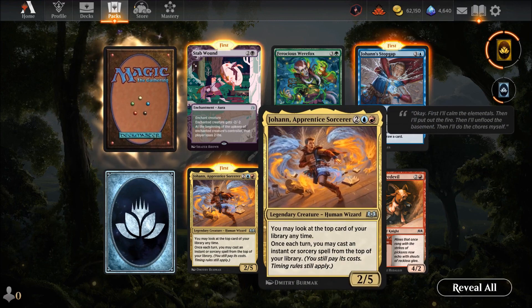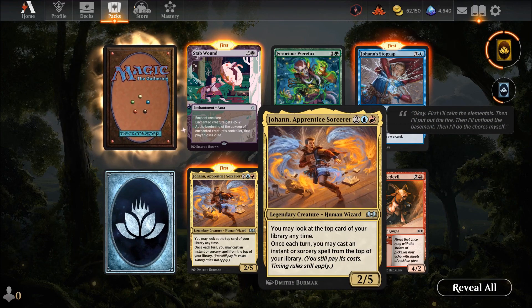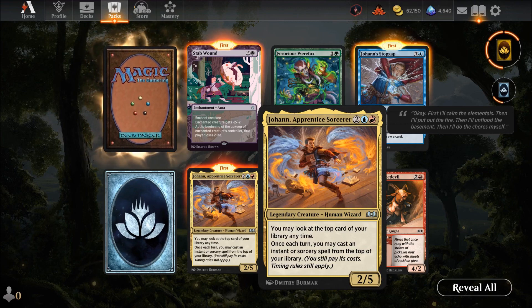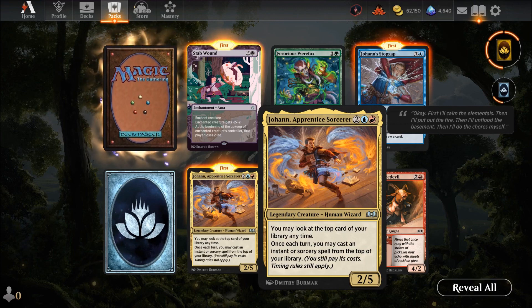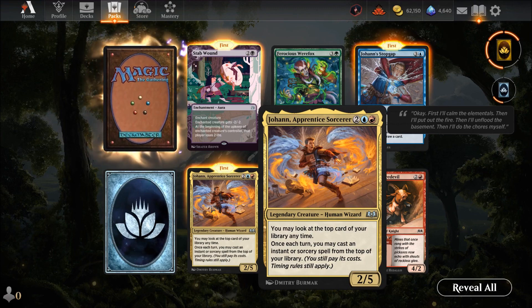Joanna Apprentice Sorcerer — four mana for a two-five. A five-toughness creature is hard to kill. You may look at the top card of your library once each turn; you may cast the instant or sorcery from the top but still have to pay the cost and timing applies. Not bad — if a creature is being a pest and you suddenly have a removal spell on top, just cast it.